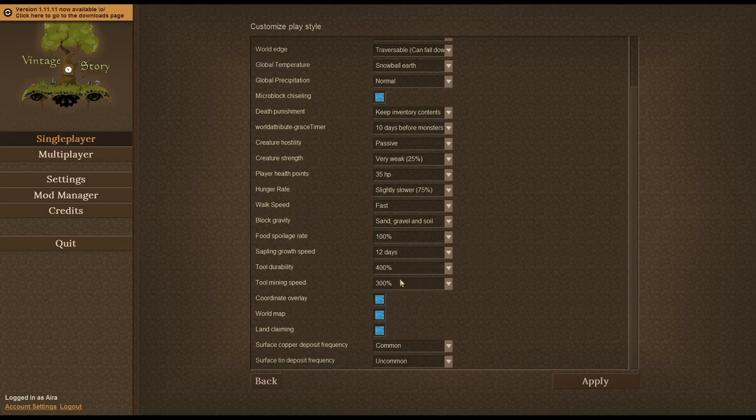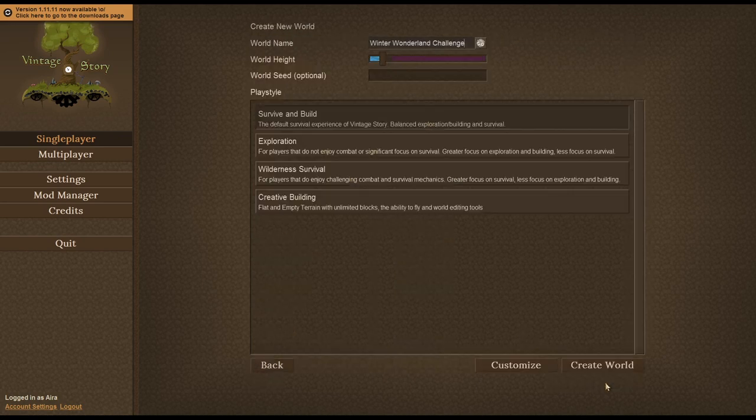Tool durability and mining speed all the way up — that's going to be essential, because even flint and stone is going to be a resource we need to deal with in the beginning. I've also increased the frequency of copper and tin, because it's going to be hard enough to get metal without also having to search the entire world for it. Those are my settings — we've got Winter Wonderland Challenge. I'm not putting a seed in there, but I'll check what it is when we get in. Let's go ahead and create world.